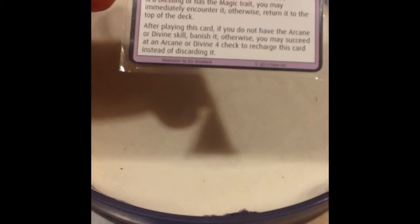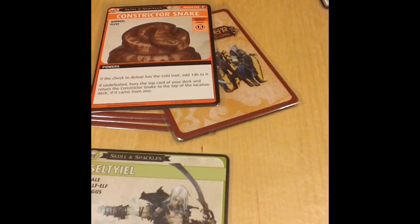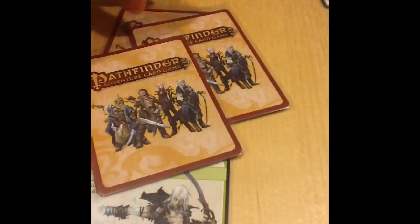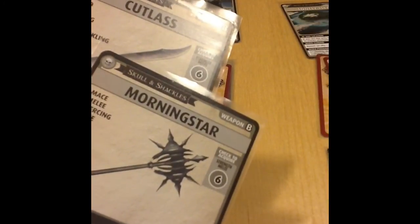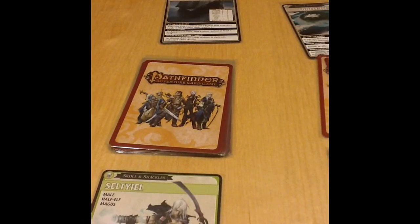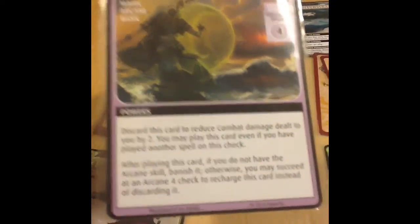Celtiel has another Detect Magic in hand, so he plays it to look at the top card again. It's a monster, so it gets shuffled back in. He succeeds at recharging Detect Magic again, reshuffles the location, and with only two weapons remaining in hand, resets his hand and ends his turn. On reset he draws the Falcata, the Blessing of the Gods, and the spell Arcane Armor.